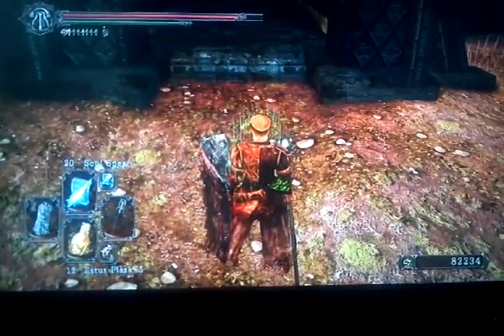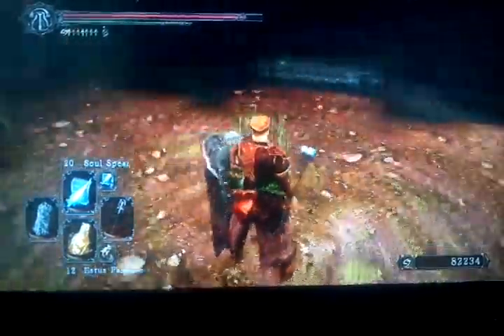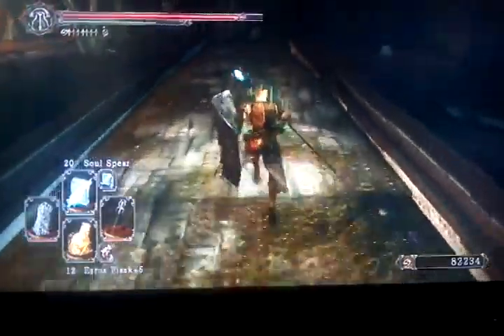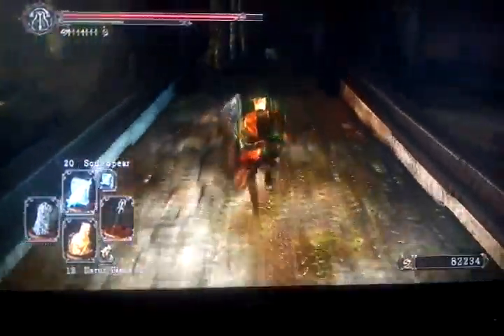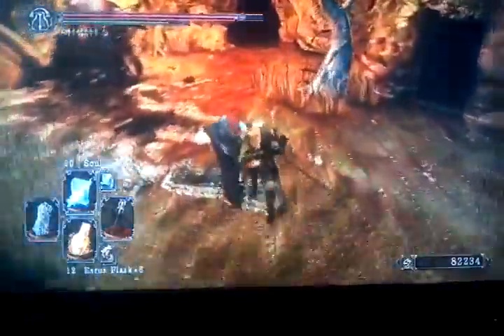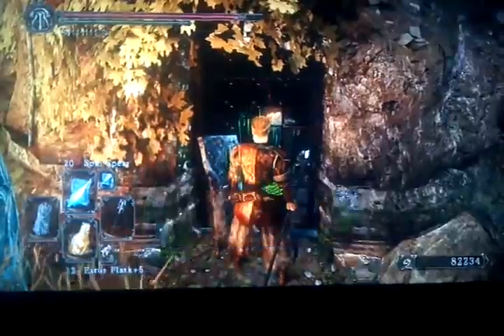Okay, this is part two of the updated walkthrough for Huntsman's Copse. I decided to do it right now instead of killing all the enemies, because I'm not going to hit this bonfire if I do it that way, and I'm not going to spend hours running back and forth from the bottom bonfire to this bonfire. In here you can see this bonfire — you cannot open it, it's locked.